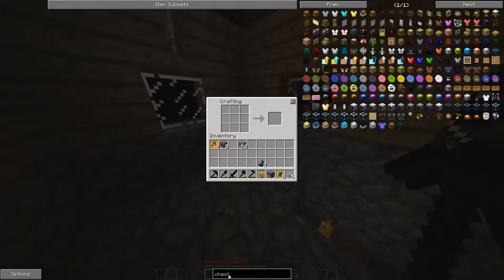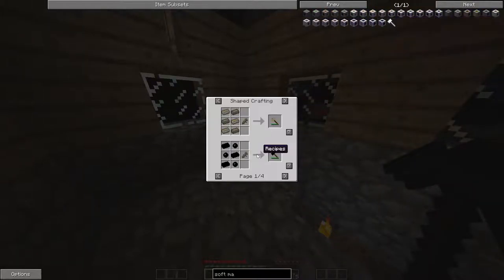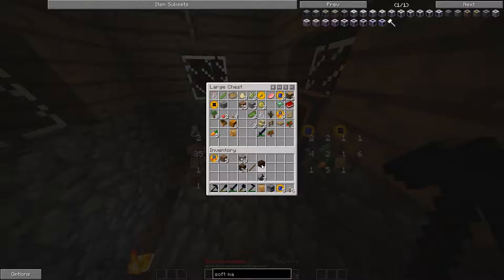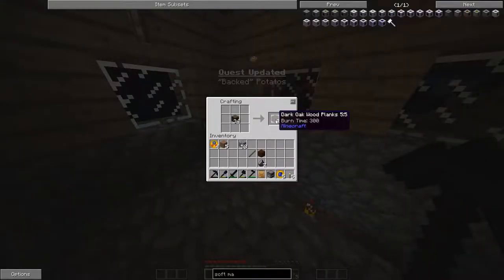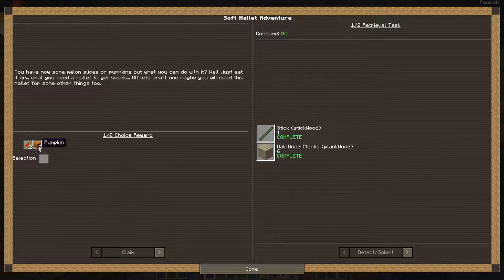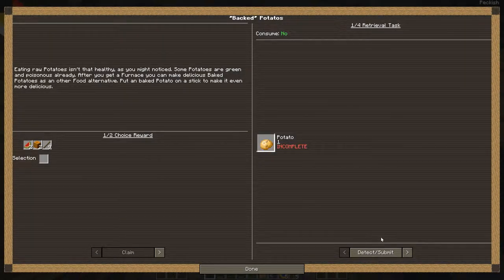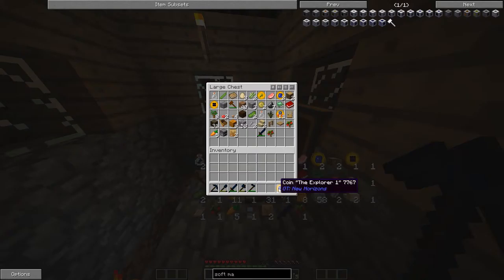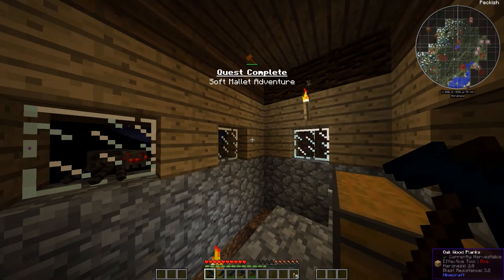Let's go ahead and make a soft mallet. Stick stick. Soft mallet — shields up! We're gonna go with the pumpkin. Apparently I need a potato, which we don't have. Potatoes, potatoes!